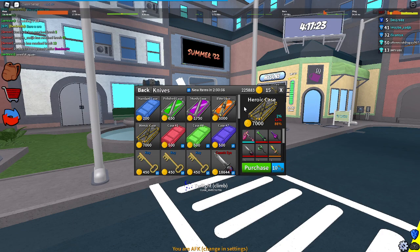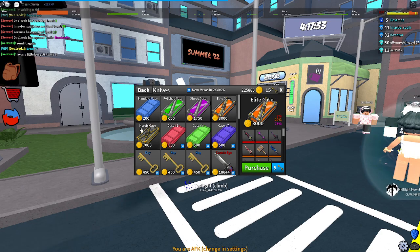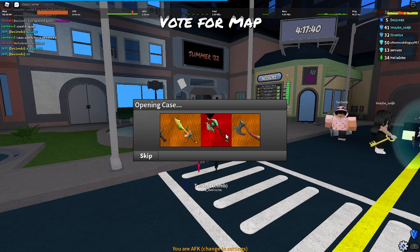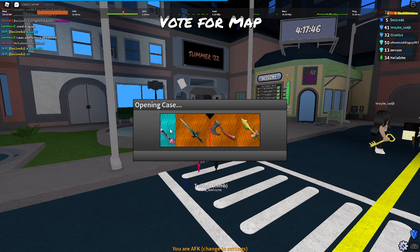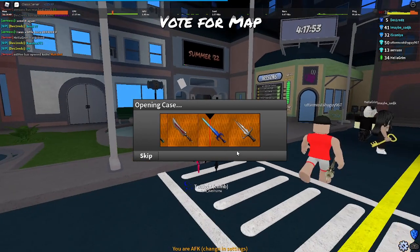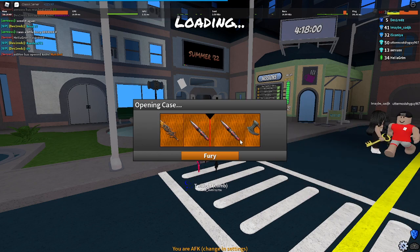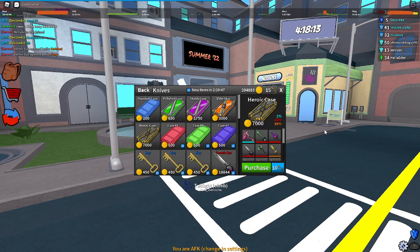Alright boys, we're gonna do the unboxing — we got 33 cases. We better get something good here. First showcase, what do we get? We just barely passed the Okami Striker, not even close. Come on second box! I doubt we're gonna get anything crazy but hopefully we do. We get a Fury. I swear this better be good — Okami Striker again, just teasing me, one little slot away.